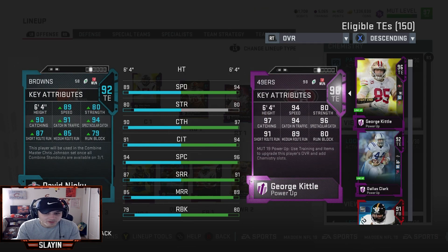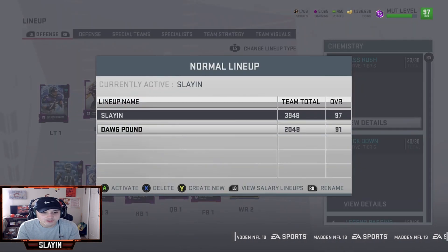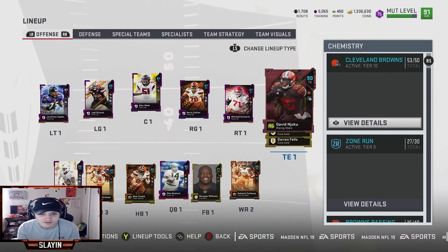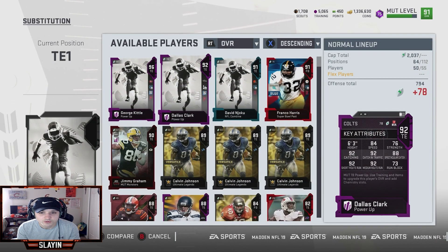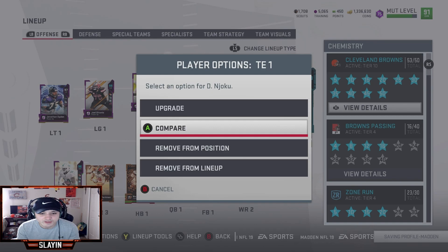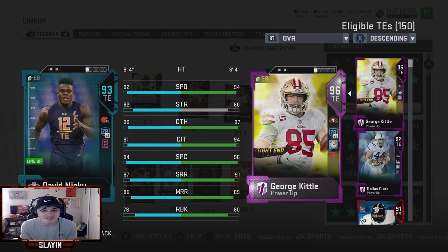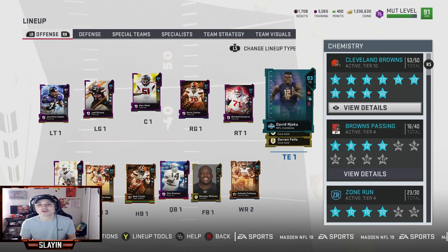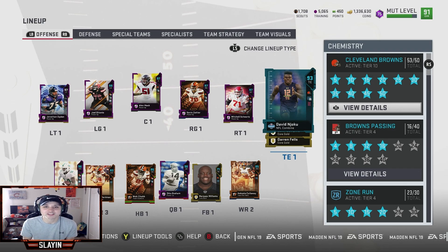He's a monster — definitely happy to have him on the squad. Let's check the lineup, throw him into Dog Pound just to see what he looks like, because I feel like he's about to be a monster. He jumps up to a 93 on the Browns theme team: 92 speed, 82 strength, 90 catching, 91 catching traffic, 94 spec. He's a monster and I don't even have the cams boosted up. That's going to do it for the video — make sure you throw a big thumbs up on the video, I'll catch you guys on the next one. Peace out.